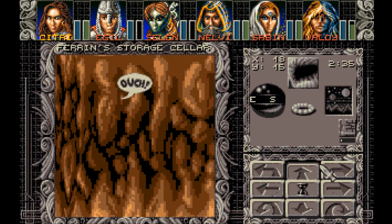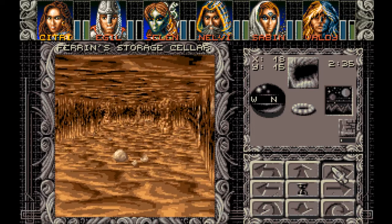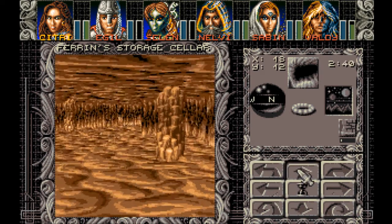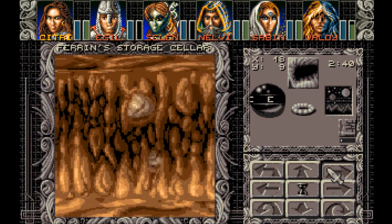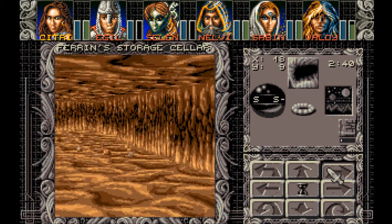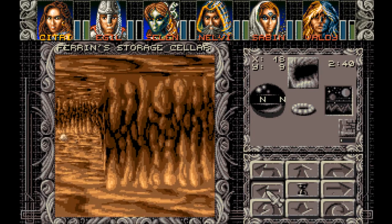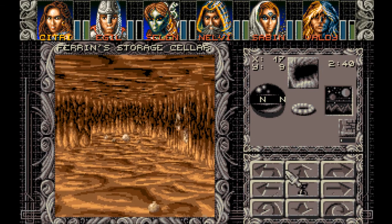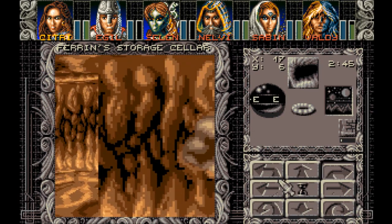Well, maybe this isn't the cellar proper anymore. It's a cave nearby where these creatures come from. We're looking for his daughter — Farron's daughter. So we could find her down here. Odds are, we're gonna have a fight on our hands first.